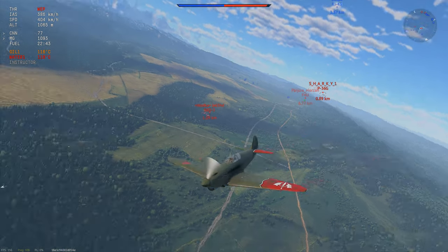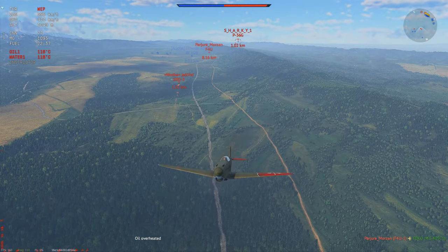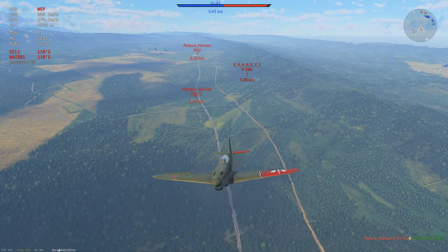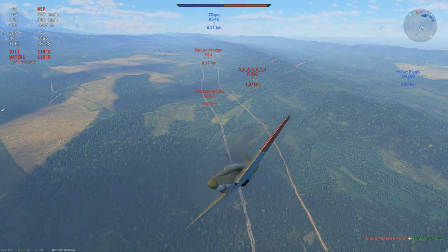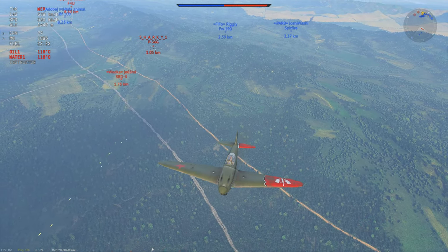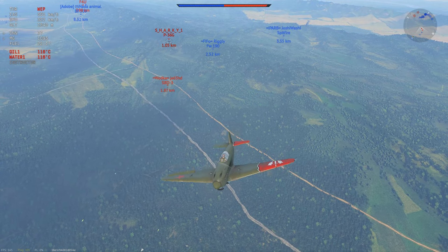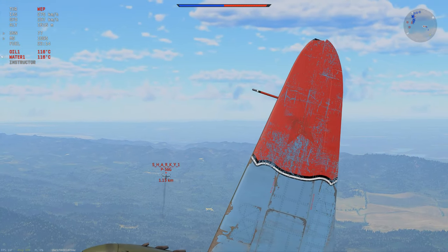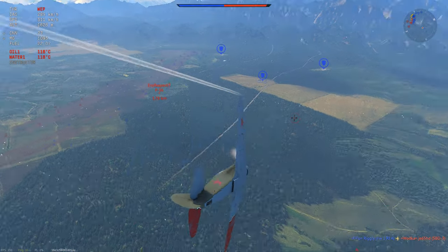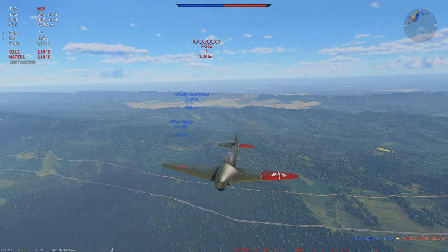We go head-on with a P-36 — not really an issue, I can very easily stall him out here because he's going too slow. However there's an SBD coming in with gun pods and he starts spraying from like 1.5 kilometers away. So I already know I'm not going to be stalling myself out in front of these two guys. They're both still spraying at me. The P-36 because of his position, together with the SBD, makes this an unwinnable fight and I'm not going to be taking it. So I'm going to be climbing for a little bit.